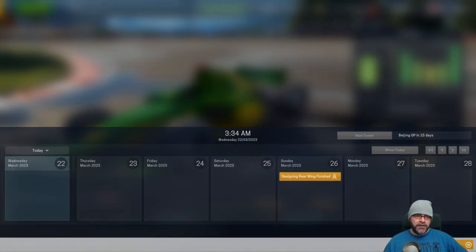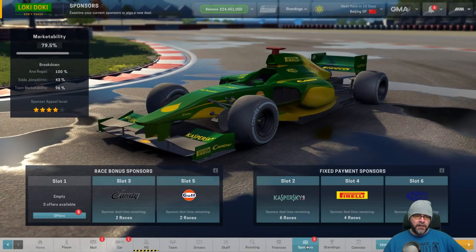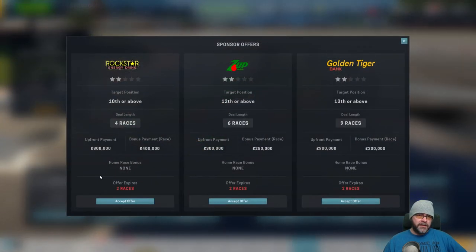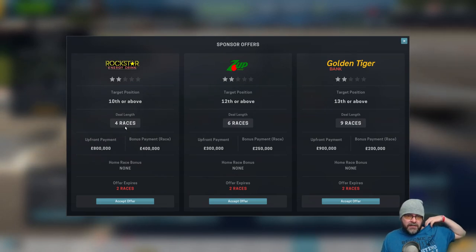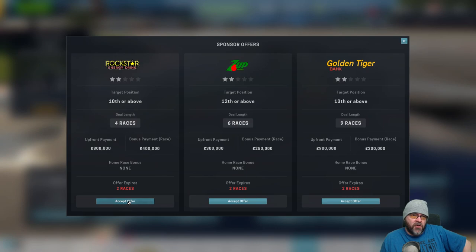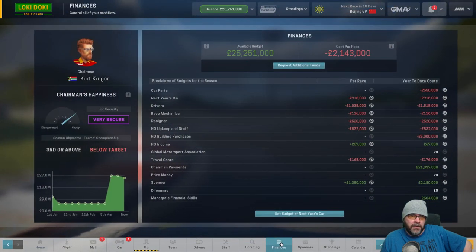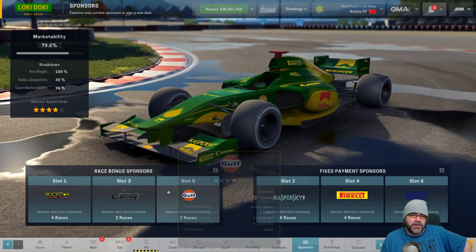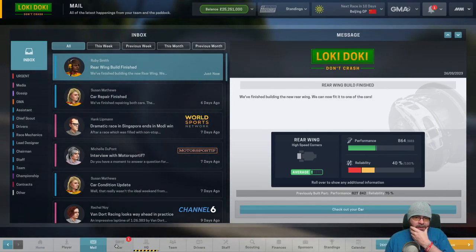We'll wait until we get three sponsors. Three sponsors here we go. This one is second or above, this one is third or above - we want one that's about sixth or seventh to get the bonuses. Wow, some terrible sponsors. Tenth is decent - 400 grand a race plus the 800 grand bonus. Rock star energy drinks. Yeah, those are some shitty sponsors, they were two star sponsors. Marketability is pretty good, we should be getting four star sponsors - probably just a bit unlucky on that one.